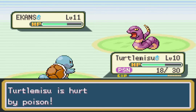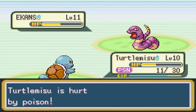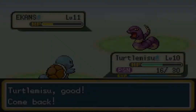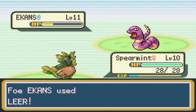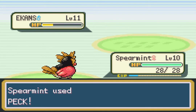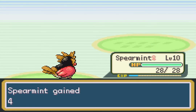Next turn it uses Leech Seed — how does an Ekans even have that? I forget: does Wrap prevent you from escaping? I think it did in at least one generation. Yeah, there are moves that prevent you from escaping, and looks like Wrap is one of them. Now that Turtle Misu is no longer Wrapped, I send in Spearmint — thankfully Spearmint is very strong.